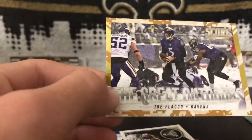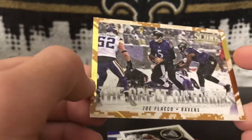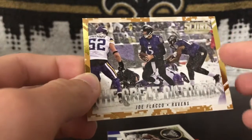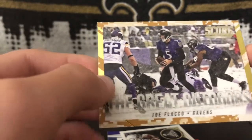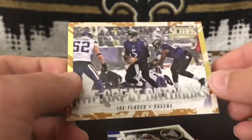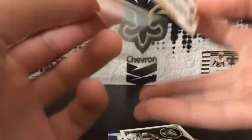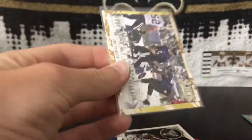So I was looking through Ravens cards and I found this Joe Flacco The Great Outdoors. This card is really cool. It does have a gold foil on it, and I just love when the gold foil matches the team colors. Ravens of course have a little bit of gold in their colors, and it's like a snow game — so that's just really cool. That's another cool find.